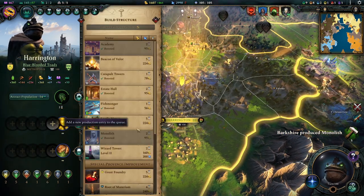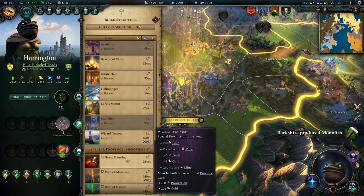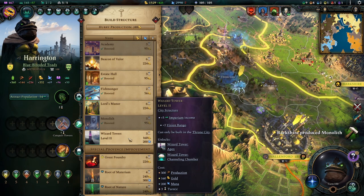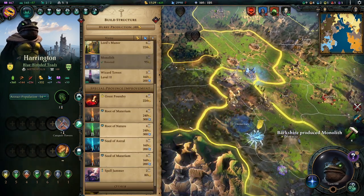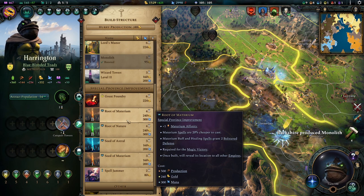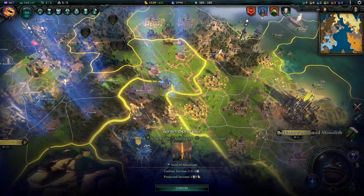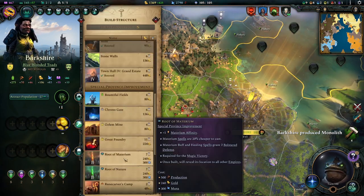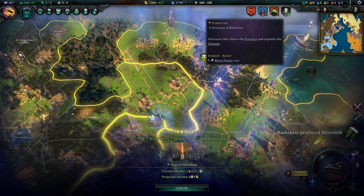What could we use here? Catapult towers, beacon of valor — plus 20 fortification weight. A great foundry — we don't have mines, so that's not really helpful. A wizard tower — honestly, we might start working on a magic victory. We got a good position here where we could cluster all the things we need: a seed of materium, root of materium, all that kind of stuff. Because these are pretty helpful as well anyway. So let's kind of go for that slowly. We'll build the root of materium on that forester — I just want it all close so we have a good way to bunch our troops.